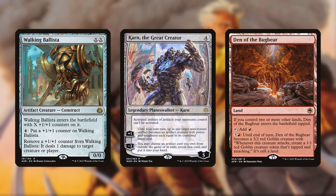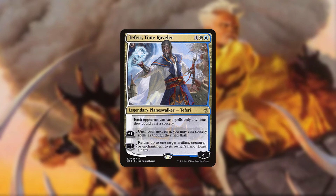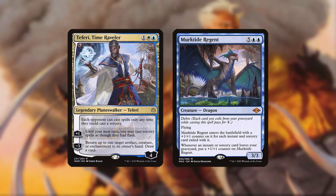You can then win via Walking Ballista, Karn, or some other infinite mana outlet. The fact that Teferi is one of the combo pieces is particularly good, since he also protects your combo and can bounce troublesome permanents like creature threats or hate pieces.